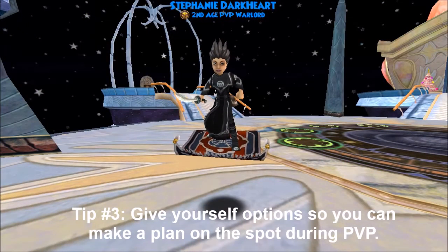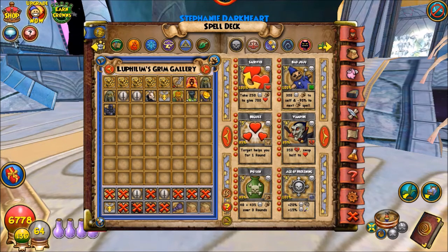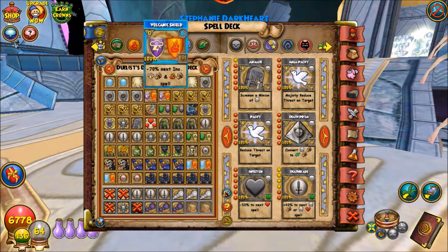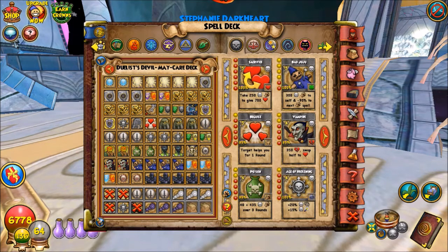The third tip is to give yourself a number of options, unlike in PvE where you can basically do the same thing for every fight. In PvP it's going to be very different because every opponent is unique. You need to fill all of your card spaces and discard the cards that are irrelevant to the specific fight you're in, and put together a plan on the spot. So if you get a storm, you're going to need shields. If you don't draw these, you can use the towers or the TC towers. If you get a life, you're going to want doom to stop your heals. It's going to be unique to each situation, so give yourself cards for every situation and discard cards on the spot.